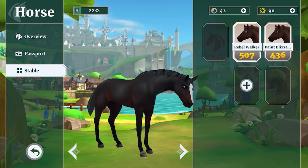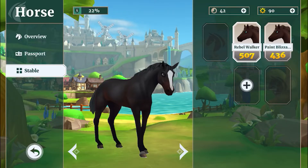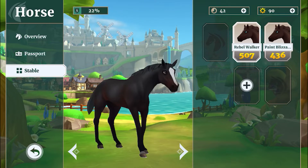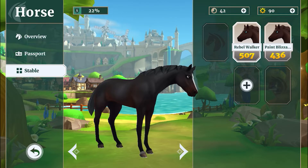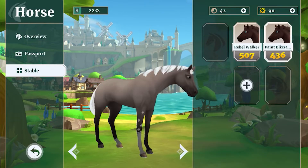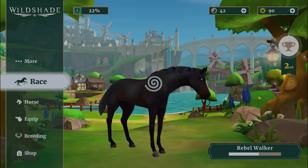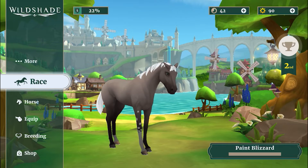This game is amazing — get it if you can. It's on iOS and Android and it's free. There are moon coins and sun crystals. Moon coins you get through racing, but not that many, so I usually buy boxes with them. I use sun crystals to breed because I find it's more efficient that way. This horse I got from breeding but it's very bad in stats, so I'm going to sell it later.